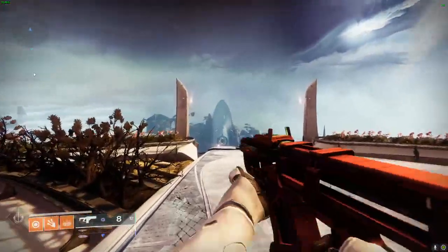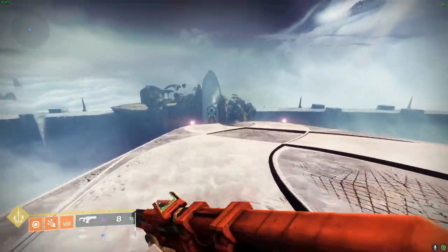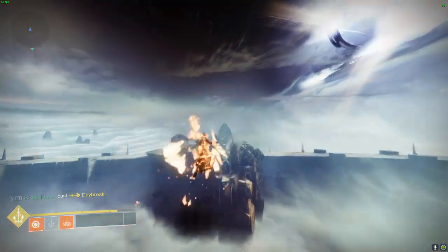Once you get back here, you can just wait for your super to come back. You're just going to fly over the jumping puzzle area using the Dawnblade.